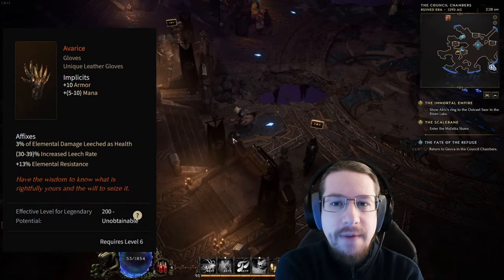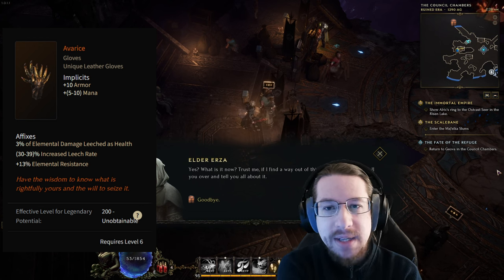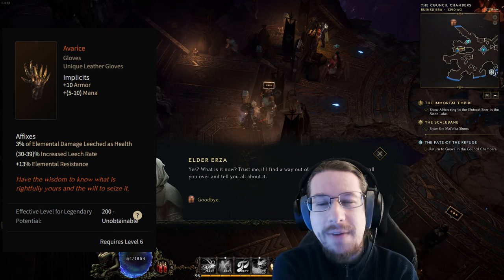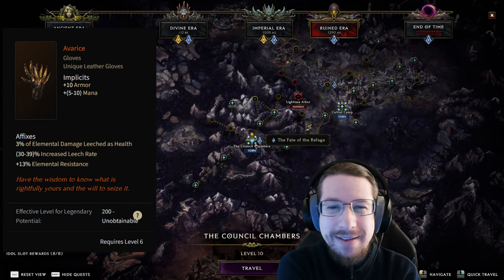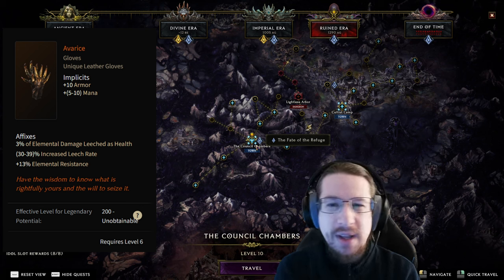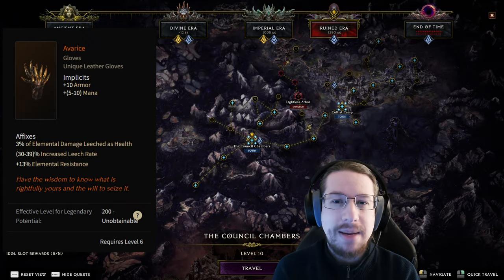Starting with number one, the first unique item I want to talk about is Avarice. You obtain these gloves through a quest really early on in the game, which means they're 100% guaranteed drop rate, and also one of the rarest items on this list because you can only get them once per character. If you choose the wrong thing and get the Gambler's Fallacy, you have to quite literally make a new character to get these. There's an endgame version from Soulfire Bastion, but these are really something you wear early in the game to get leech — and honestly, they're really, really good at that. I use them on almost all of my characters as I'm leveling them.